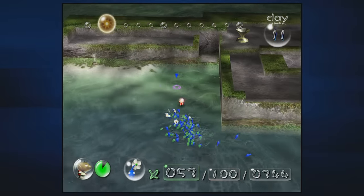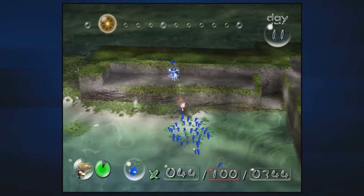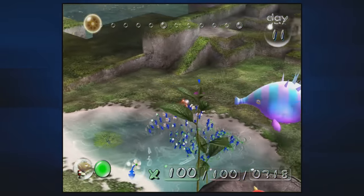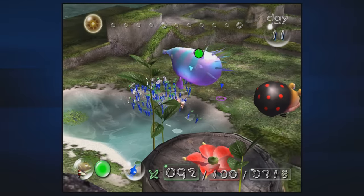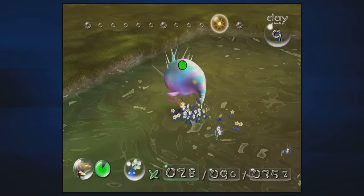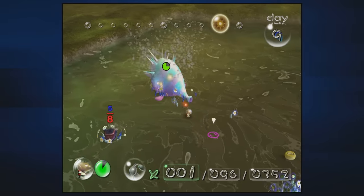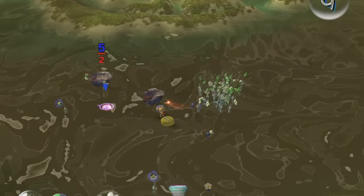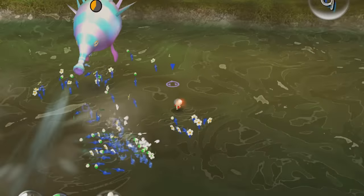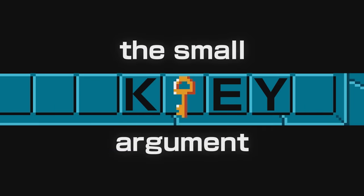This brings us to what I've dubbed the 'small key argument.' Say we're ranking every item in Zelda — above the hookshot, above bombs, above the boomerang, above everything, I put the small key in S tier. When you ask why, I say it's because in most Zelda games your progress will be gated, and the only thing that lets you proceed is a small key. Small keys have more instances where they're required for progression than any other item. You can't really argue against that — it's factually true. But does that make them good? I don't think so. It makes them required.